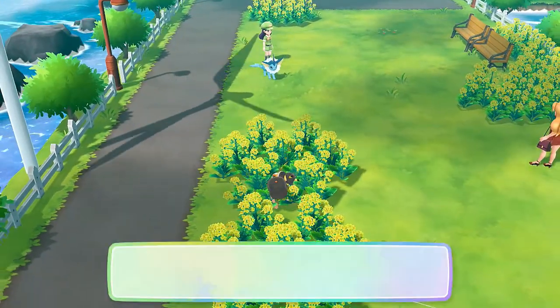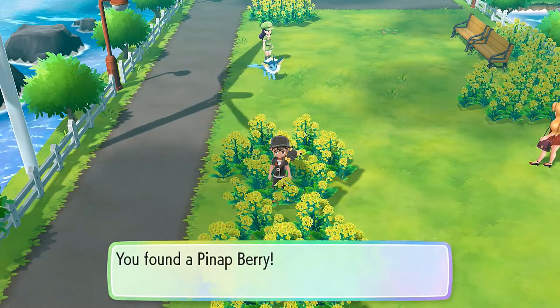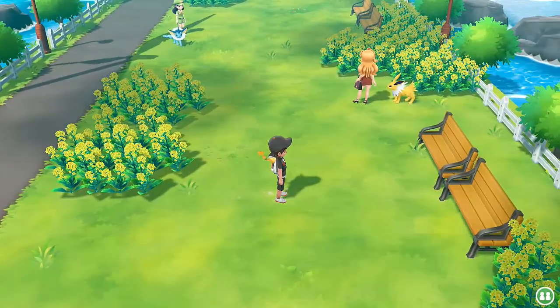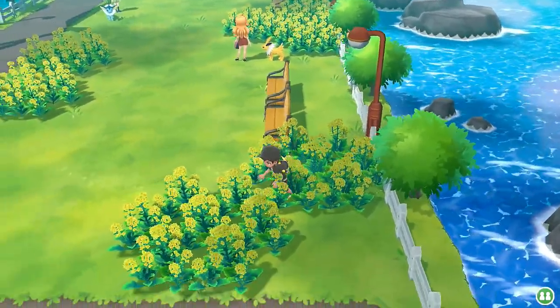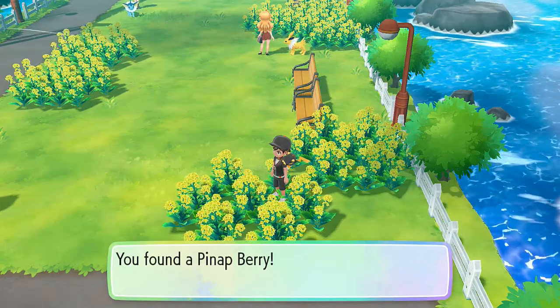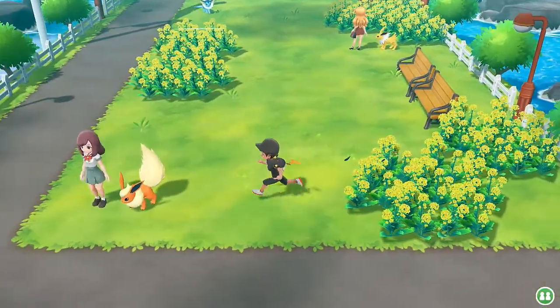We are finding items around here - Pinap Berry again. Pikachu is giving me the heads up where these berries are. We're finding berries all over the place right here. Now here is the Flareon trainer Pokemon.